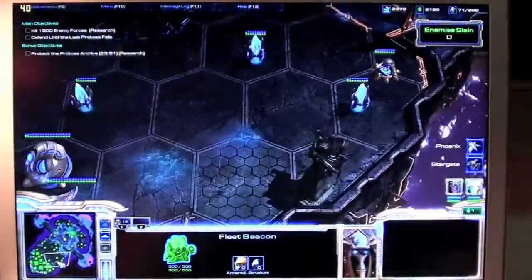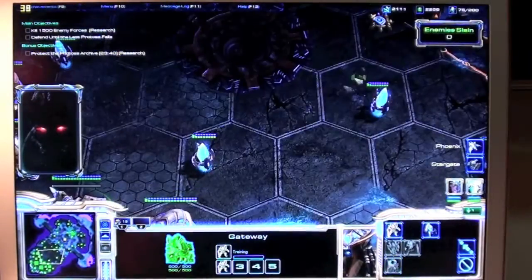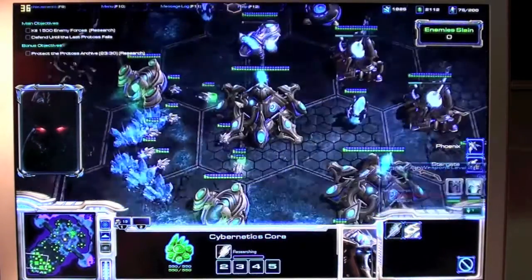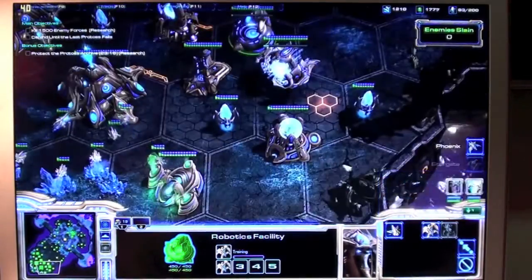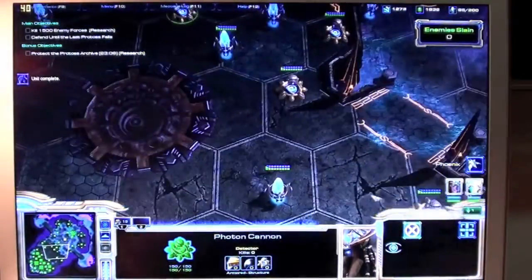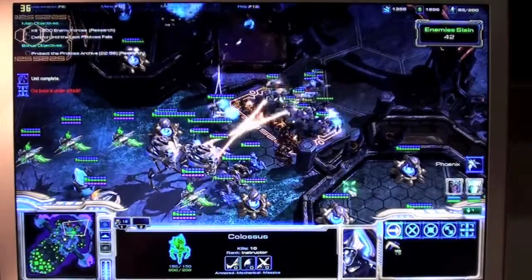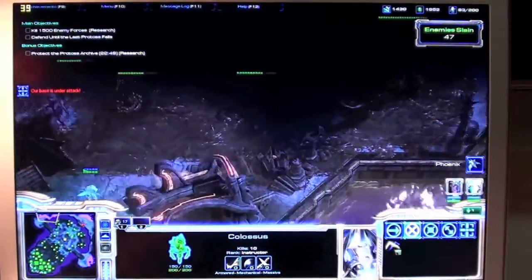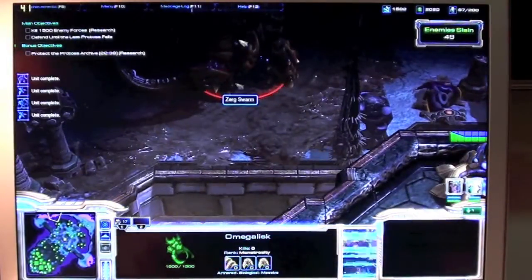Oh yeah, we're supposed to hold off some fools — I better start doing some stuff. Make some Phoenixes. I don't really know what I'm doing. Where's my units? Okay, here's a little battle. Should bring these guys up here — hanging around 30 FPS. Climb! Look at that — Omega Worm, it's tight.